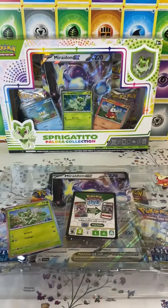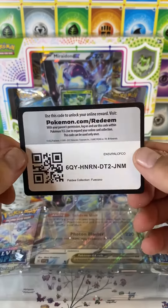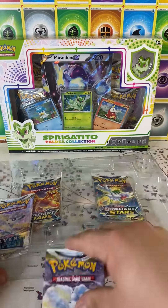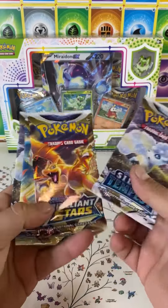So we get our three starter promos. There's Sprigatito, a code card for the box, a pin, and a giant Miraidon or Koraidon EX. The first EX, the first Miraidon cards. Excited.